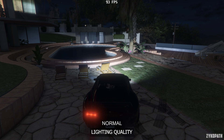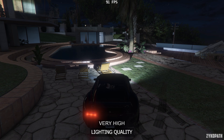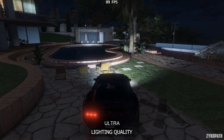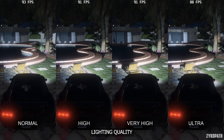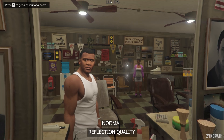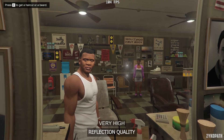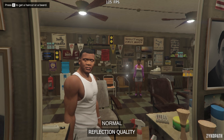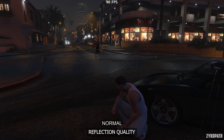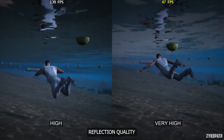The lighting quality setting basically controls the amount of shadows that some point lights like car headlights render, with each option gradually increasing the number of objects that cast shadows. Ultra further improves upon this with more accurate lighting. It has a small performance impact up to very high, which is why it is my recommended option. The reflection quality setting gradually increases the resolution and quality of reflections with each option. Each option higher has a noticeable impact to performance depending on the scene, and especially very high, where for some reason underwater scenes tank performance when using very high and above — in this scene it almost halves frame rates. So I recommend high for the best balance overall.